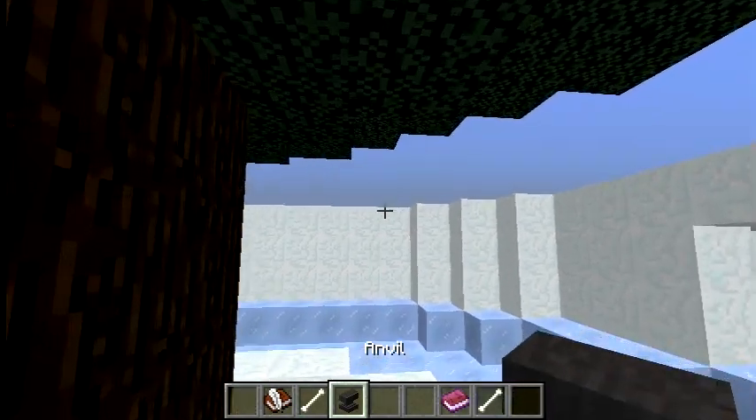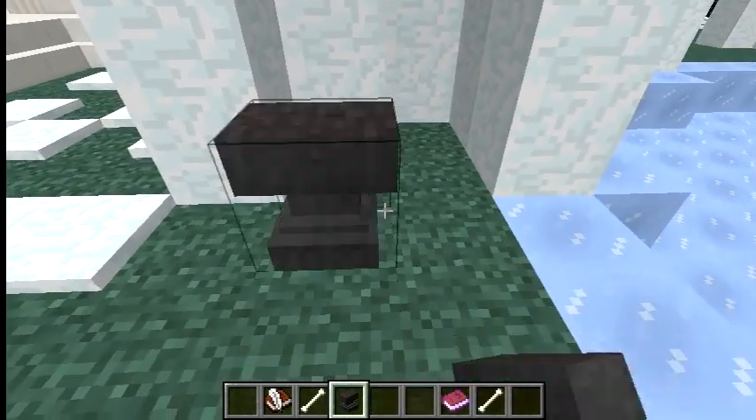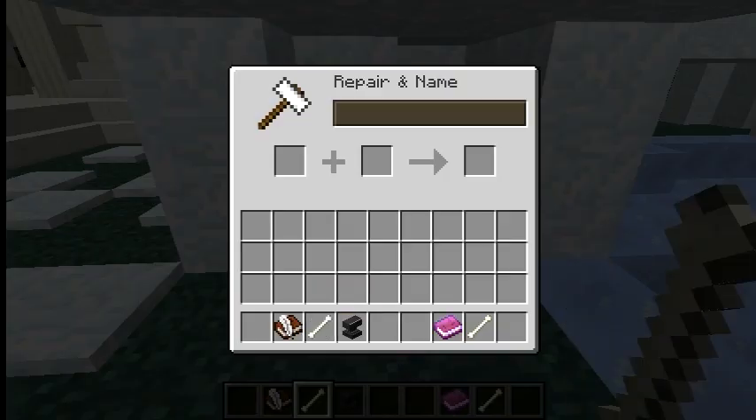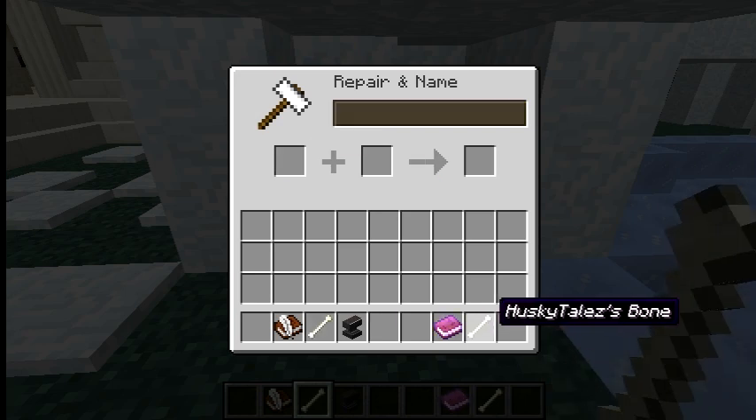And then an anvil. You guys have to do this part on your plot. Basically, put down the anvil, choose the item of your choice — which is a bone — and give it a little enchantment, name it whatever you want. I've already done that, but basically you get the item like this.